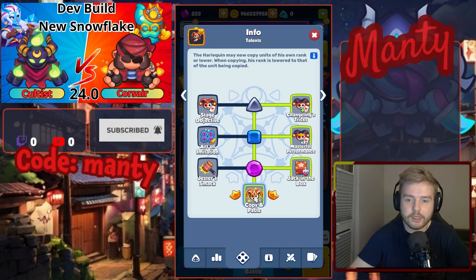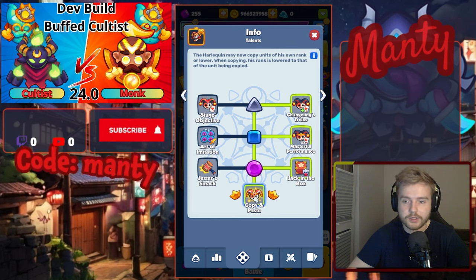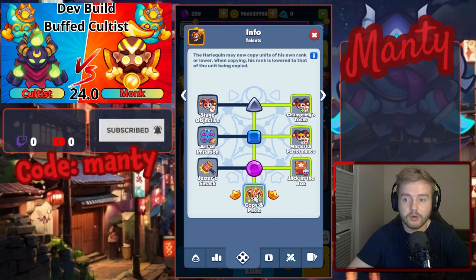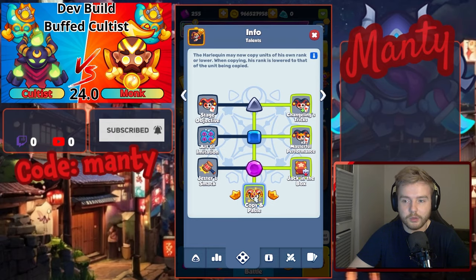Level 15 talents give what most people already predicted. Now you will be able to copy any unit of the same rank as Harley Quinn or lower merge rank. After copying, the merge rank of Harley Quinn will be the same as the copied unit.